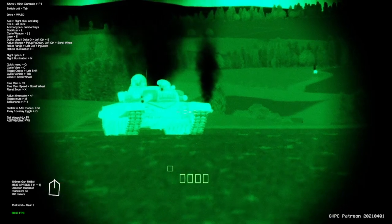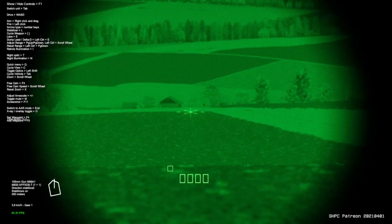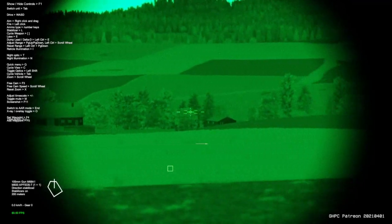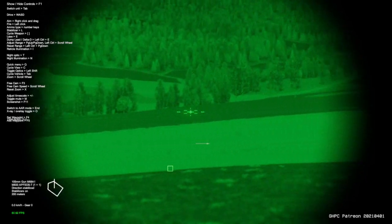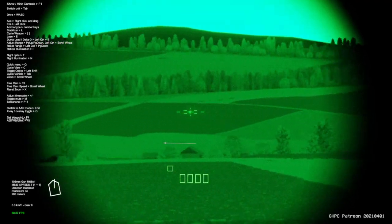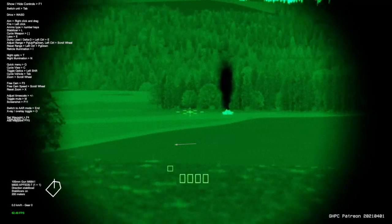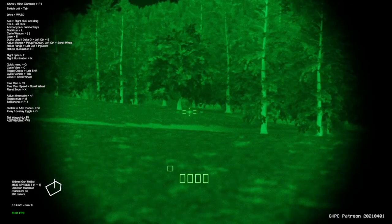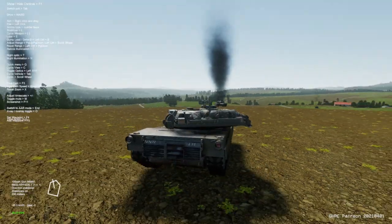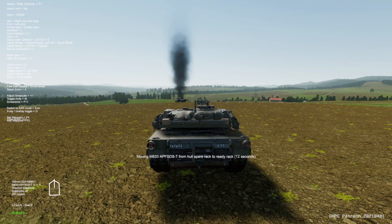Just to cover it again: HEAT rounds are for light armored vehicles, and sabot penetrators are for your heavy armored vehicles — your main battle tanks, the T-80, the T-72. You should also be able to engage the T-62 when it's added into the game with a HEAT round, but putting a sabot round through the turret won't hurt either.